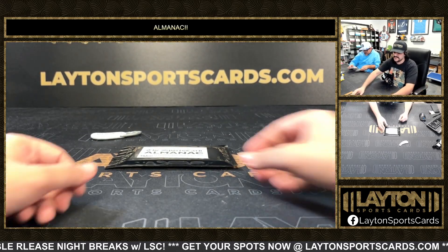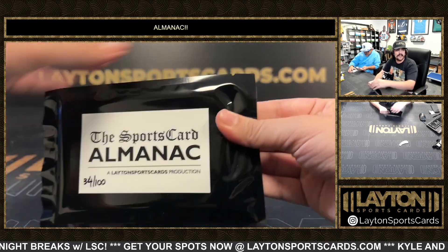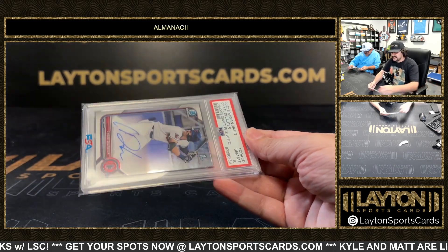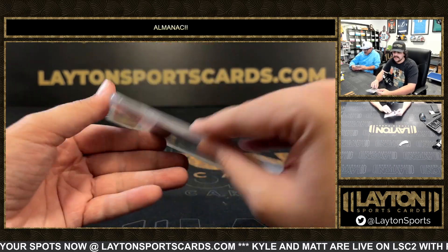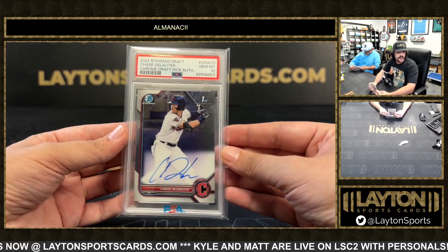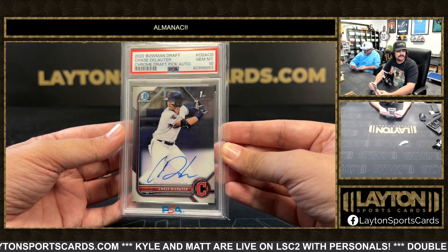Two very nice cards — I love the hand numbering on that Vladdy. And last one is 34, good luck Brandon. It's going to be a Chase DeLauter, PSA 10, 2022 Bowman Draft Auto — first Bowman DeLauter. Been hitting well in Spring Training. Chase DeLauter for the Guardians, 2022 Draft, PSA 10 on the first Bowman base.